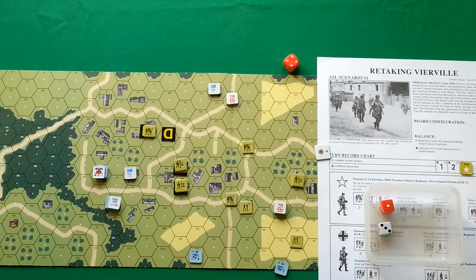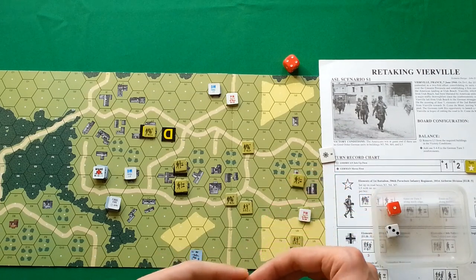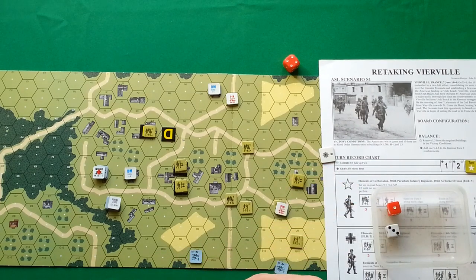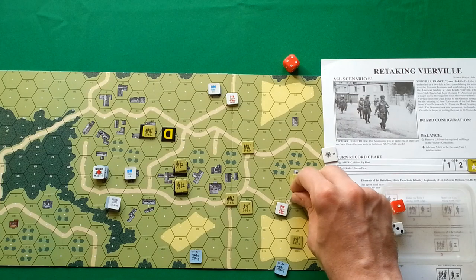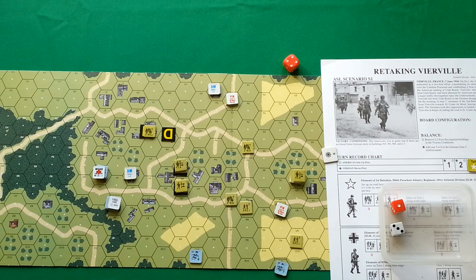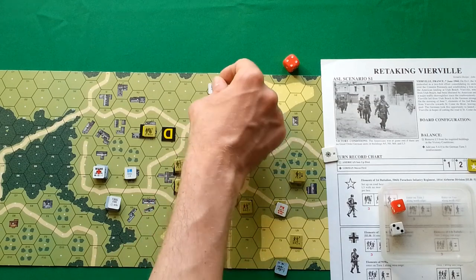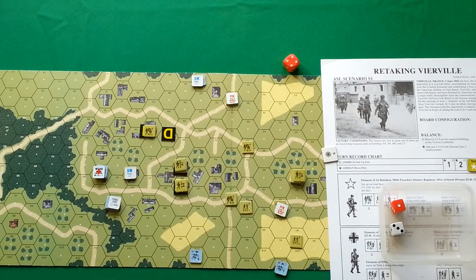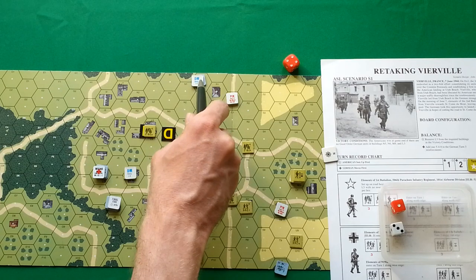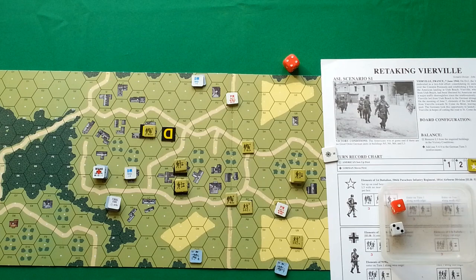Rout phase — two broken units rout to this building. Moving to the routing Germans — they move here, but now they're in clear terrain in range of enemy fire, so they have to make a morale check. Their morale is 7 — they failed, so they are reduced.